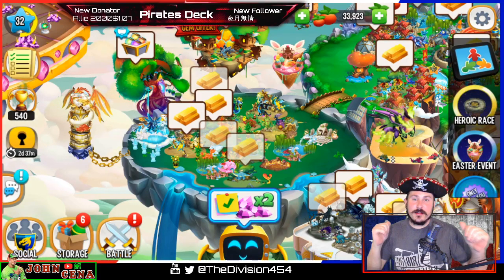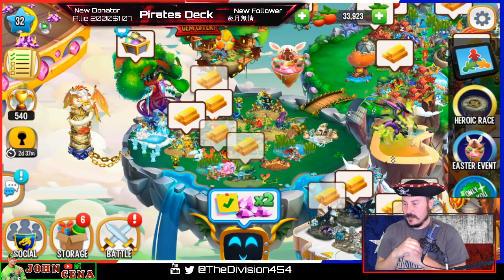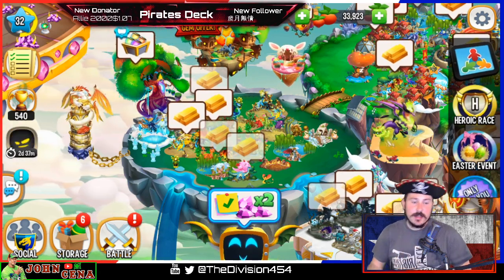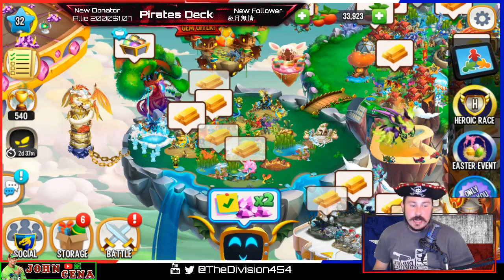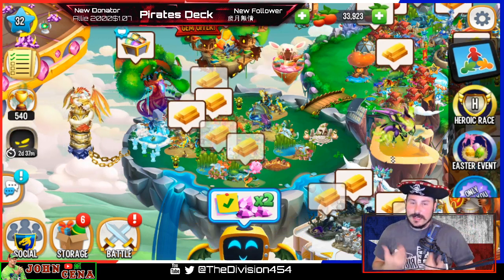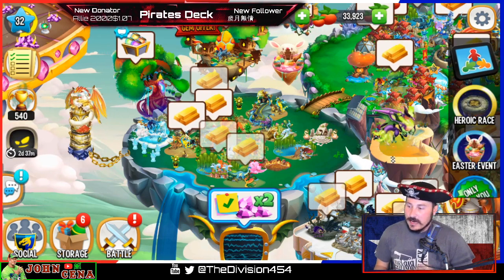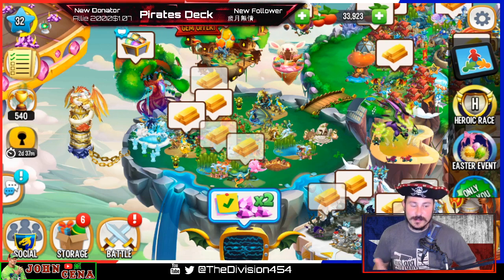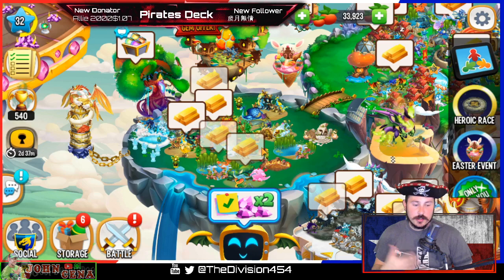I'm the captain of the division and this is my let's play channel. I'm going to show you guys how to get 150 gems from the Easter event that just came out, like yesterday. I'm going to go through, collect all my gold, hop over into the Easter island, and show you guys how to get 150 gems — because I'm broke. I'm sure you guys are too. It's hard getting gems in this game.